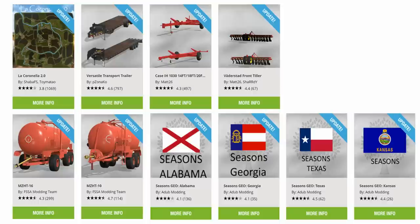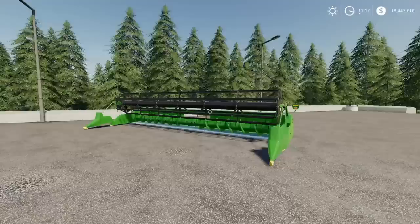The updates are as follows. From top left we have an update to La Coronea 2.0 by Shaba FS and Toy Mateo; the Versatile Transport Trailer by Zanarko 82 Squared Modding; the Case IH 1030 14, 18 and 20 foot header trailers by MAC 26; the Vedestat Frontilla by MAC 26 and Shardy; the MZ HT 16 and MZ HT 10 by FSSA Modding Team; and Seasons Geos Alabama, Georgia, Texas and Kansas all by Adub Modding.